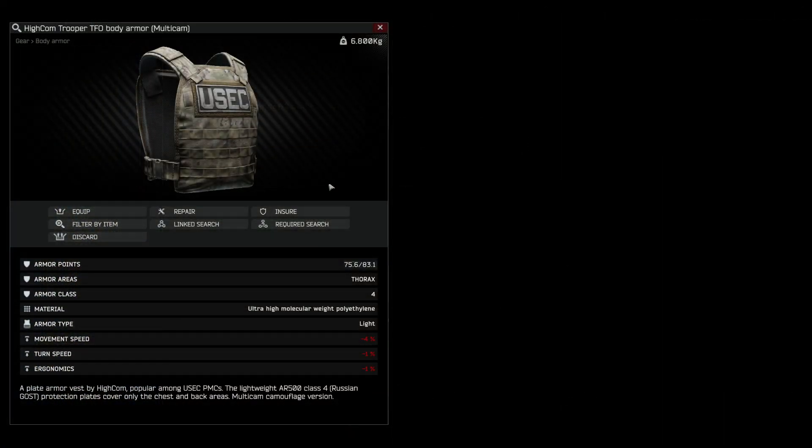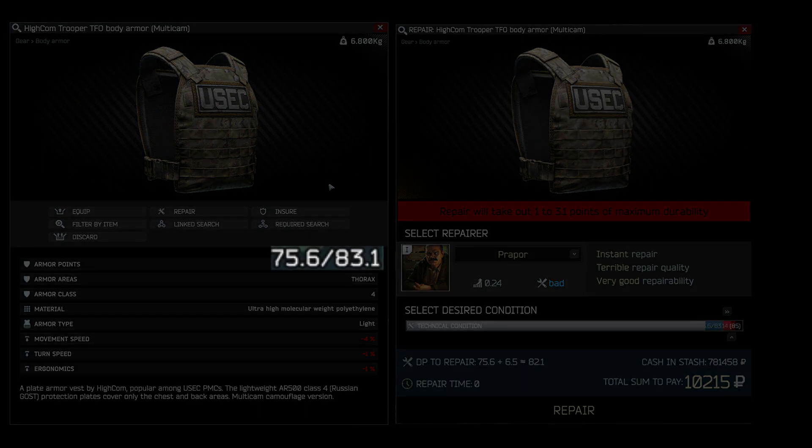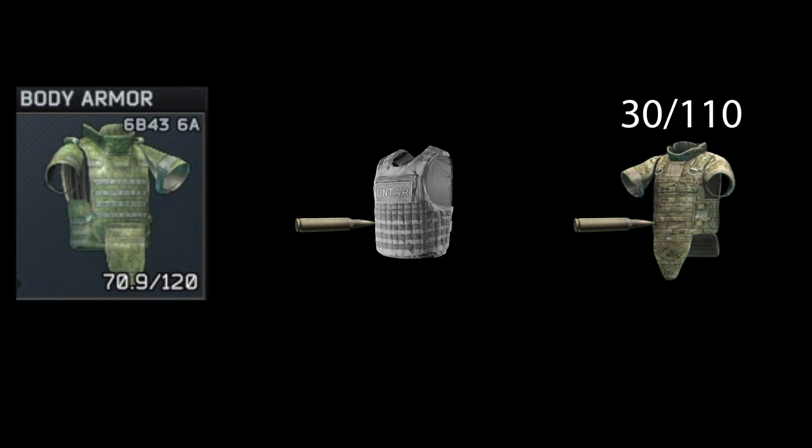The armor material plays a role in how many bullets it can stop, as well as how well it can be repaired once damaged. Armors have hit points just like your health does. The more it gets hit, the lower the HP or durability value, and eventually it'll get hit down to zero — that's called zeroed armor. As your armor loses HP or durability, it will also reduce in effectiveness. For example, a bullet that can only pen class 4 armor shoots at a class 5 armor — if the armor is at low HP or durability, the bullet may pen the class 5 armor and hit your PMC's HP pool.